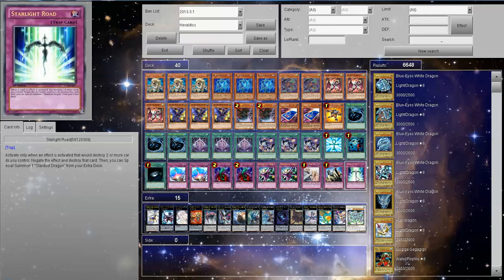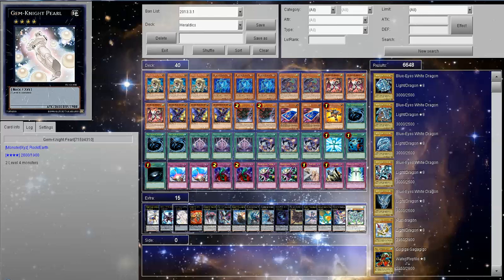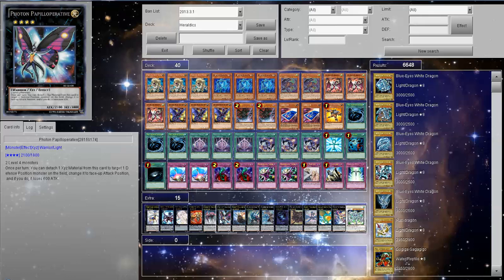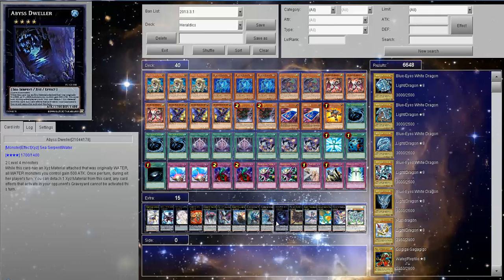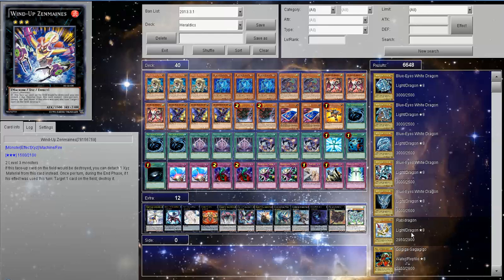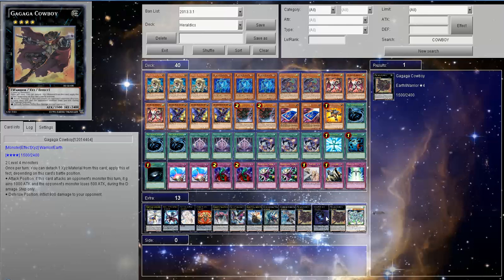For the Extra Deck, we have a Heraldic King Genome, Shark Drake, Gemini Pearl, Violin DeSigma, Shockmaster, Pappy, Black Ship of Corn, Diamond Direwolf, My Stroke, Abyss Dweller, and Cowboy. I'm taking out these Rank 3s and I'm going to add in another Cowboy and two Lightning Chidoris.